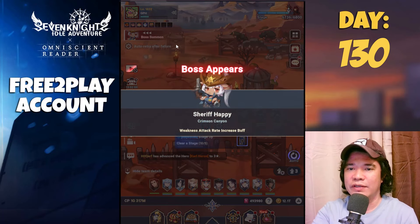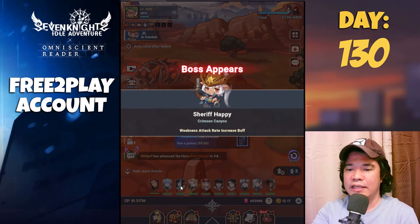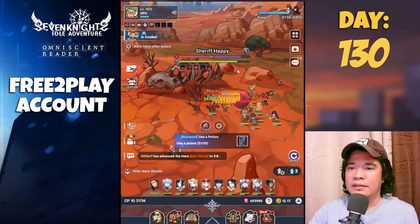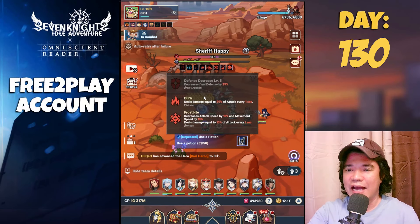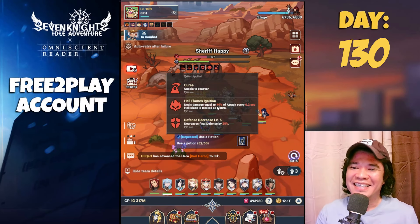Let's test this. Let's change our formation and summon the boss. We are currently using Tara and Yu Won Jung here — let's take a look. We can see the Hell Flames Ignition activating.